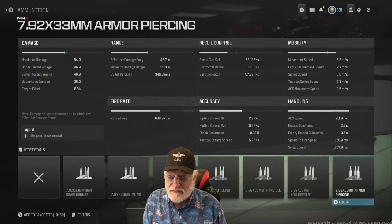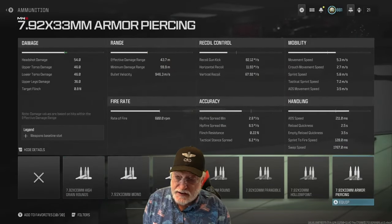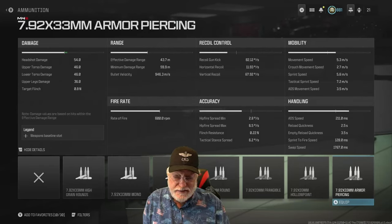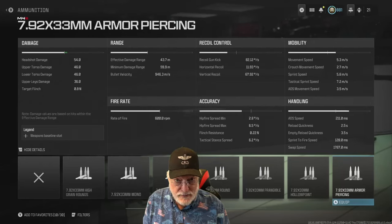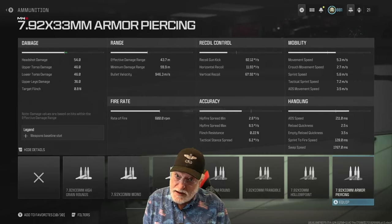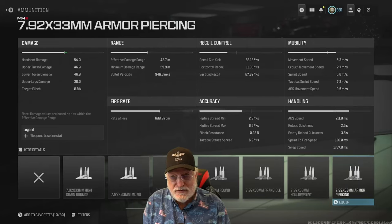Headshot is a hefty 54, so three to the head. First thing I do when I see damage that high is look at the fire rate — 600 rounds per minute, that puts out about 10 rounds per second. Three of that's about a third of a second, but really it's two bullets because the first one in the effective damage range is a hit scan. So about a 200 millisecond time to kill if you can get two in the head. Upper torso is 46, same for the lower torso, so this weapon packs a punch.